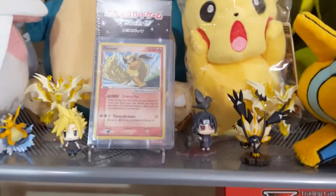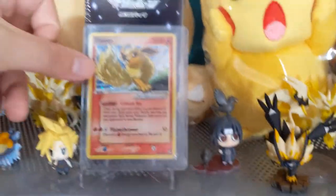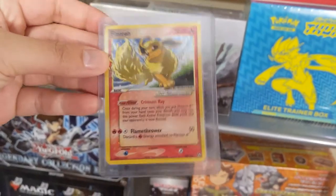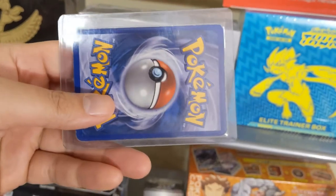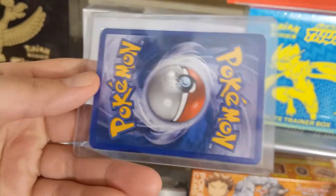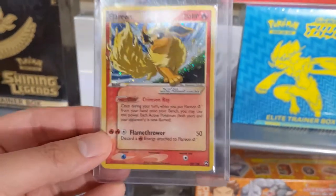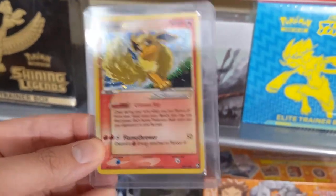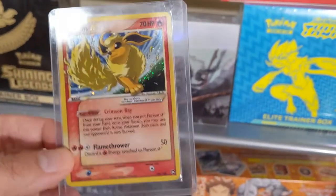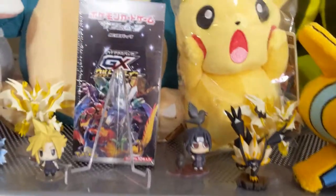The last new card I acquired is this Flareon Gold Star from the EX Power Keepers set, all the way back in 2007. During my hiatus from Pokémon through high school, college, and the beginning of my professional life, I'm still filling in some of the gaps. This card is by no means in perfect condition — probably looking at a PSA 7 or 8 if I'm lucky. It's a really cool set; there are three Gold Star cards for the three Eeveelutions, and a box of EX Power Keepers on eBay would probably run you over a thousand dollars at this point.